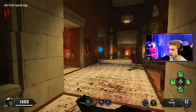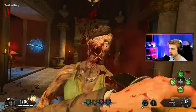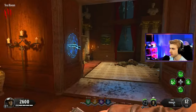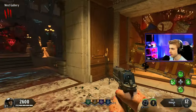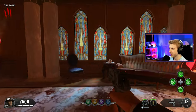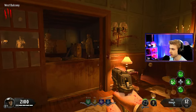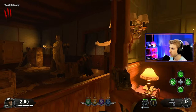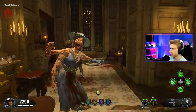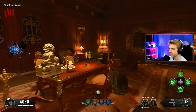It looks like we need to get the artifact to get a big portion of this map open. Let's rack up some cash real quick. I guess this is the only way we can go - I don't see any other doors. Everything's blocked off by the artifact. That's weird, I haven't seen a spawn room yet that only has one way out. We got all these statues in here - those are definitely stolen. Double points, please. Insta kill. Yeah, that works.